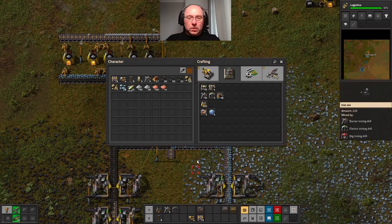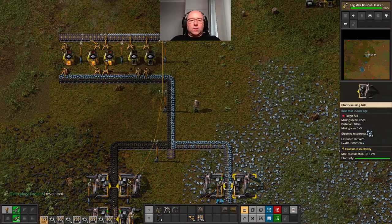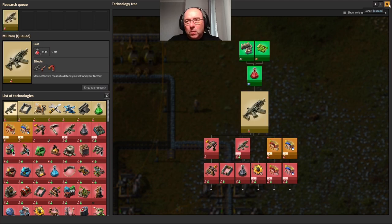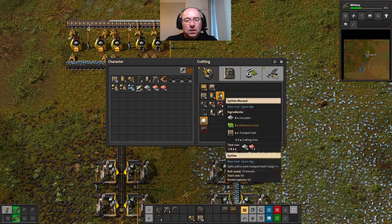Nearly done with our research. Let's check our weapons. So now we have the option to build underground belts and splitters.